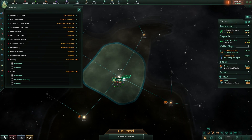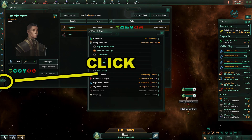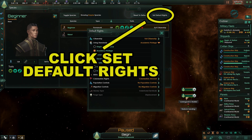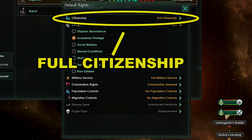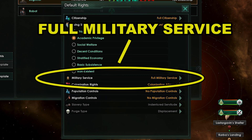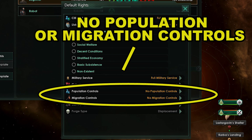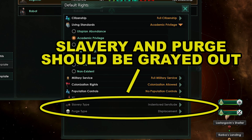For slavery: I highly recommend not having slaves for your first playthrough to avoid stability issues. Set that to prohibited so your empire doesn't enslave any pops. Purge should be set to prohibited for the same reason — you don't want to be dealing with extra stability problems as a beginner. Next go to species, click set default rights. Make sure it's on full citizenship, academic privilege, full military service, colonization allowed, no population controls, and no migration controls. We turned slavery and purge off already so they should be grayed out.